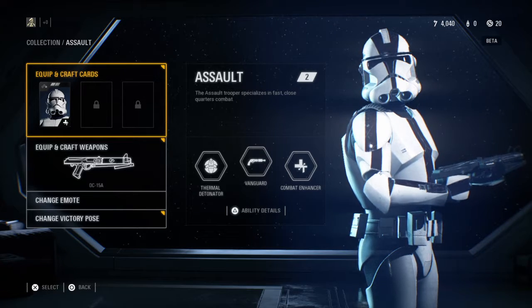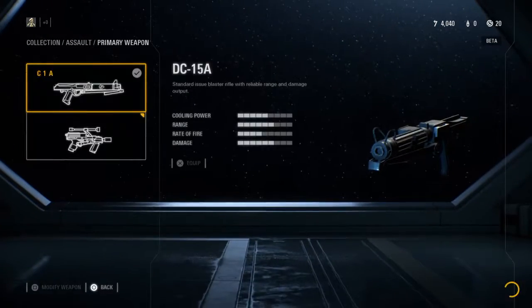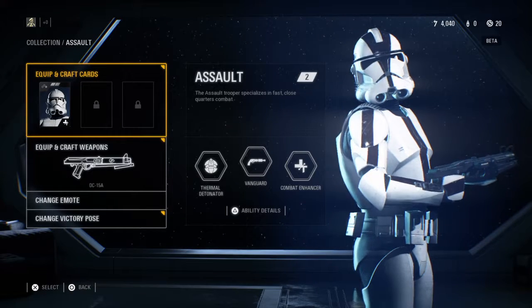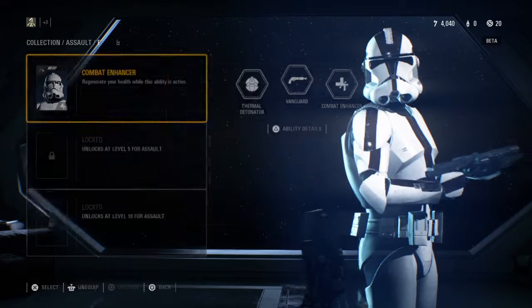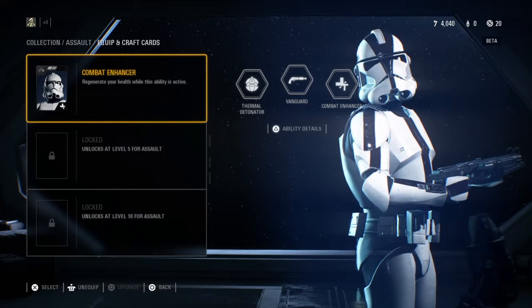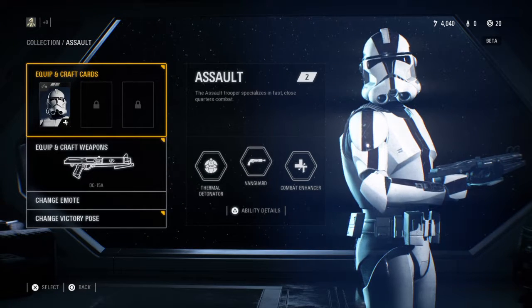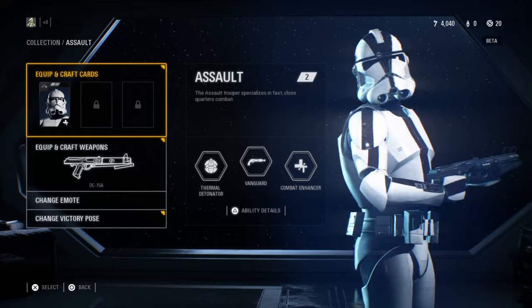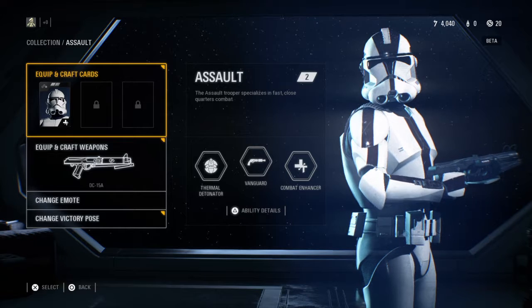Your Assault character in Battlefront 2 specialises in fast, close quarters combat. The weapons in the beta are the DC-15A, which has got a nice scope on it, and the CR-2, which is a fast firing one. His basic perk is Combat Enhancer — you can regenerate your health while this ability is active, so when you get into a difficult situation, you activate that and reactivate your health. And then your shoulder skill cards are Thermal Detonator and Vanguard.